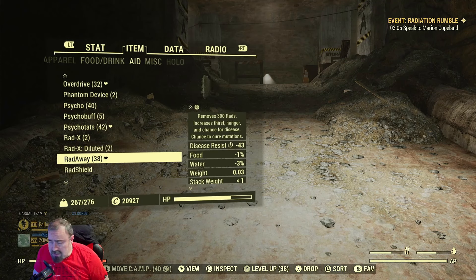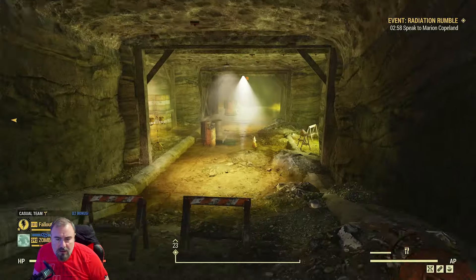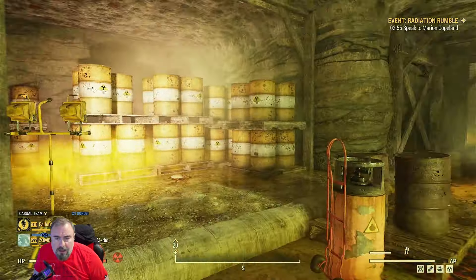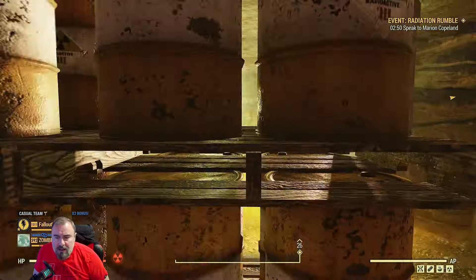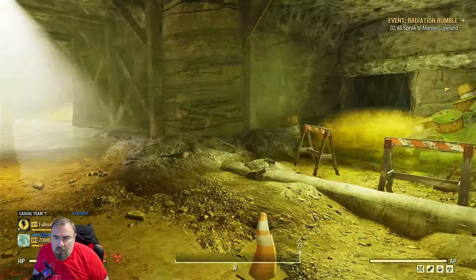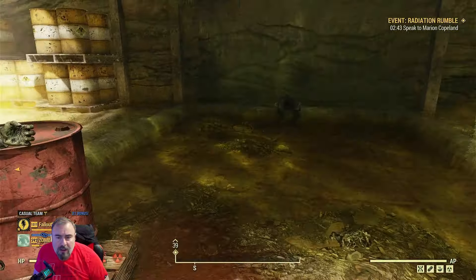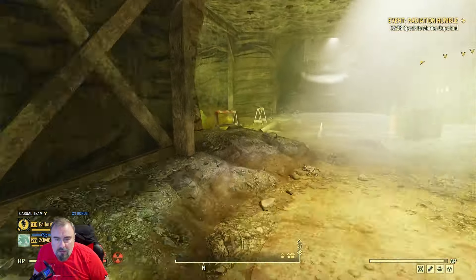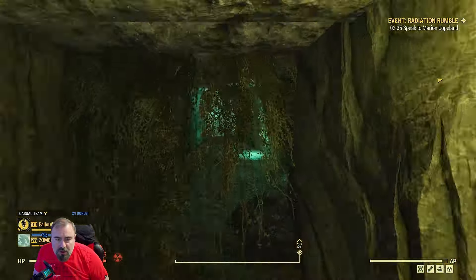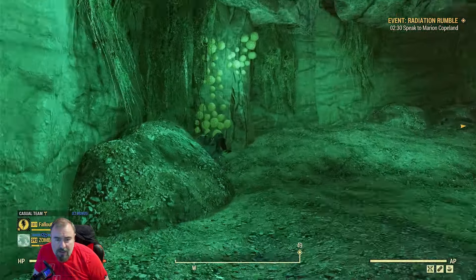I'll just use a diluted one because I've got quite a lot. We've got down here as well. You can see it's pretty straightforward - horrible place. And when the event does start we'll come down here again. There's a little tunnel which brings you back up to that room we were just at. And there's some brain fungus as well if you're getting some brain bombs.